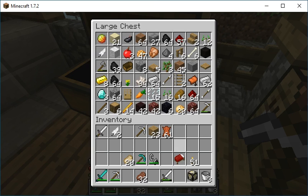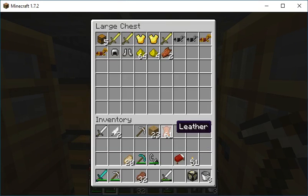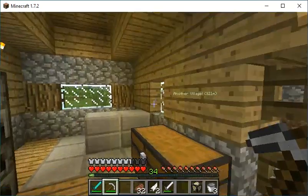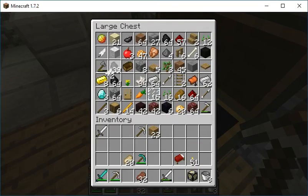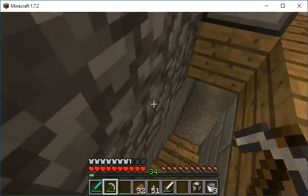Gonna have to put some of this stuff into overflow storage. Yeah, we're not gonna need that, or that. I think I have some more feathers upstairs — I'm not gonna need that either. We don't need buckets. We may actually need more torches though.